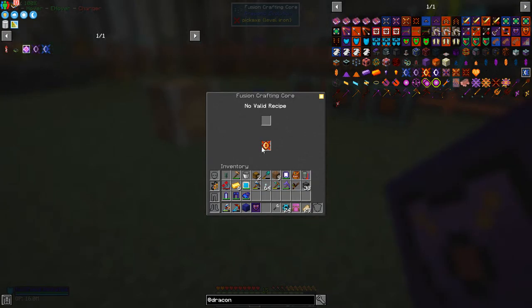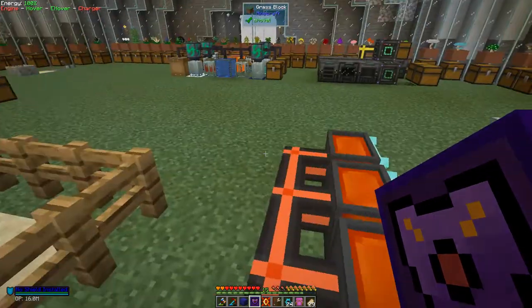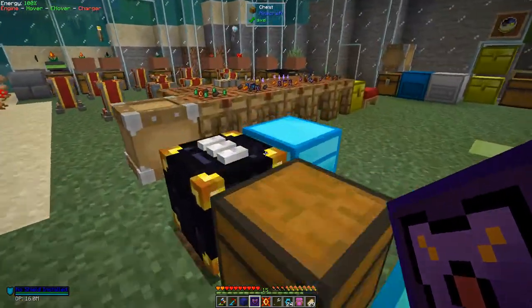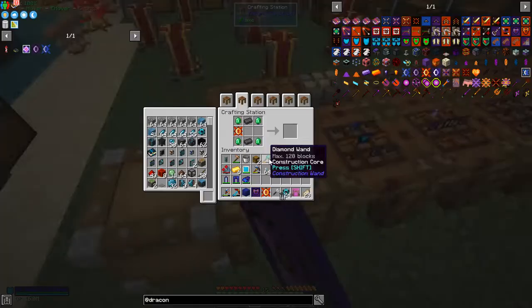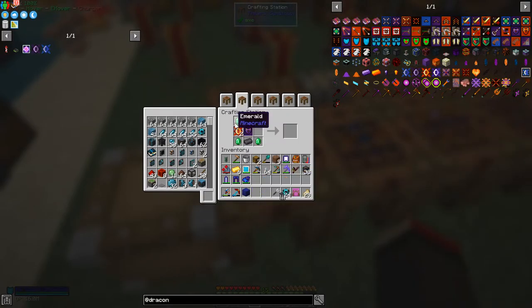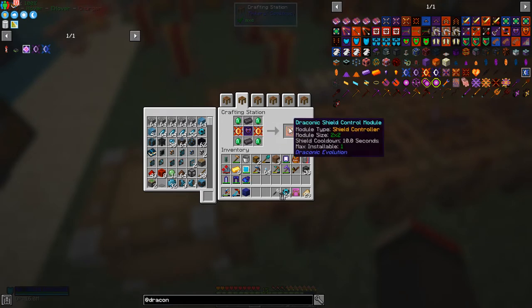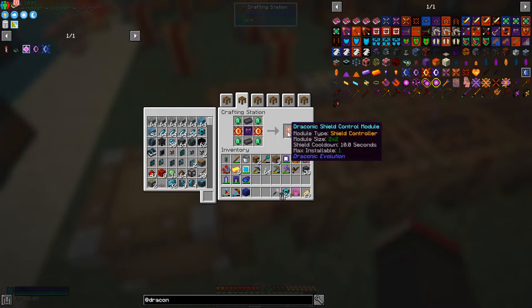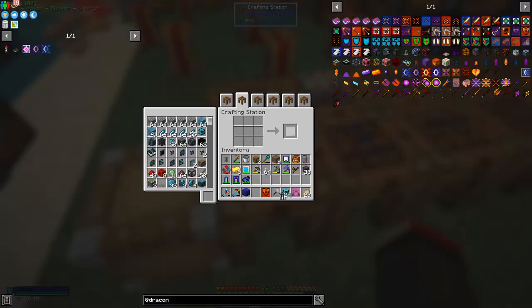Let's take this out and complete the recipe to get that Draconic shield controller. That goes in the middle and this one goes on the side. Just split it up and get the Draconic shield controller. It's got a shield cooldown of 10 seconds.